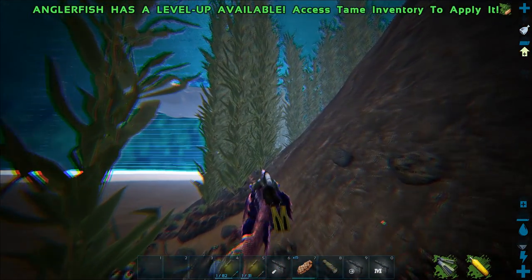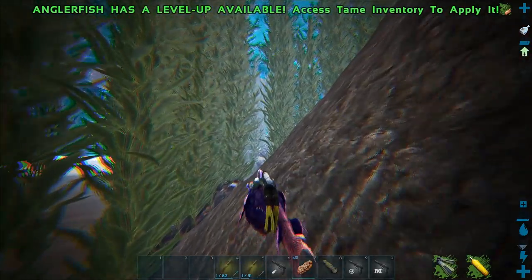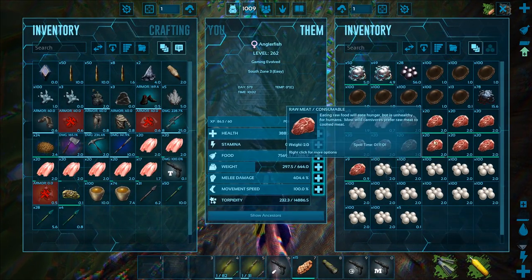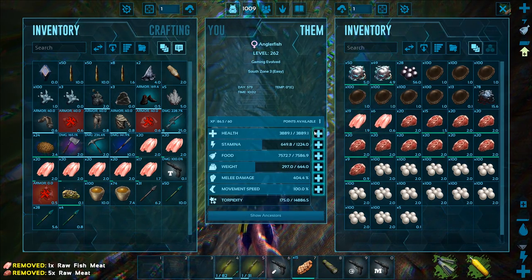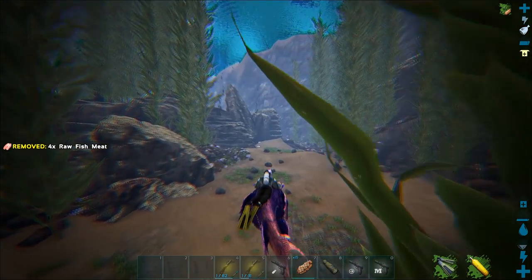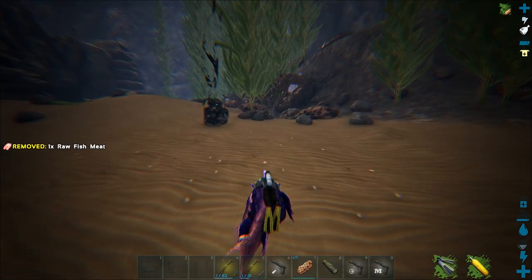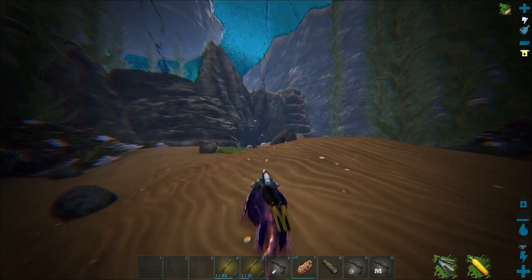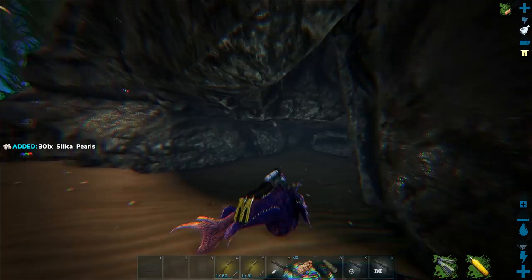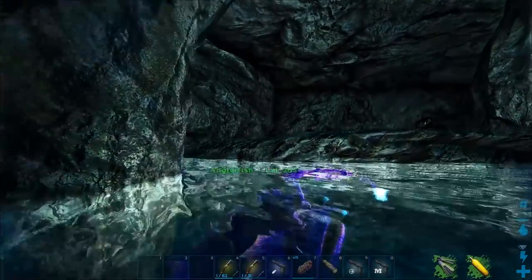Hopefully there's no more alpha mosas this time. Our base is deloading — it's so giant that's going to happen a lot. We'll get a loading stutter every time we enter or leave the base. About 4k health — not too bad. I want to check out this cave, I never even spotted it before. Are there any more of those guys? My nose is so bad, I can hardly breathe.